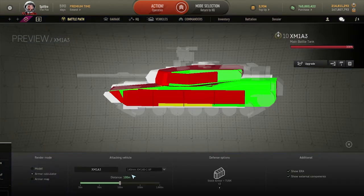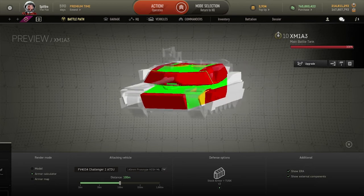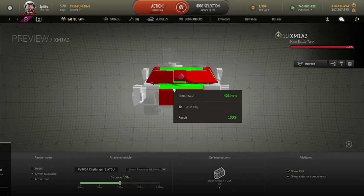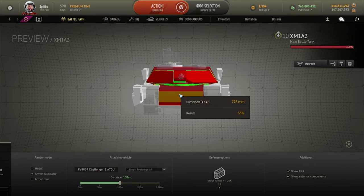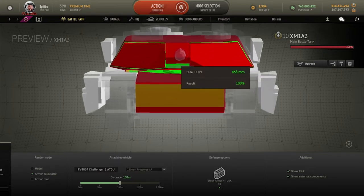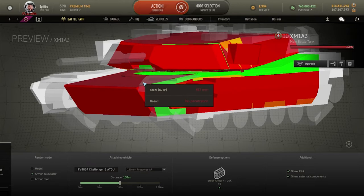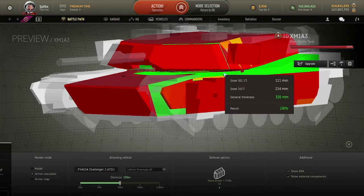With tanks such as the XM1A3 it can get quite interesting. You will be able to go through the upper front plate as it's quite thin. It's actually more preferable to use HESH against the XM1A3 simply because the gap there can actually be quite a problem, and also if the guy angles his gun down he'll have issues as well.